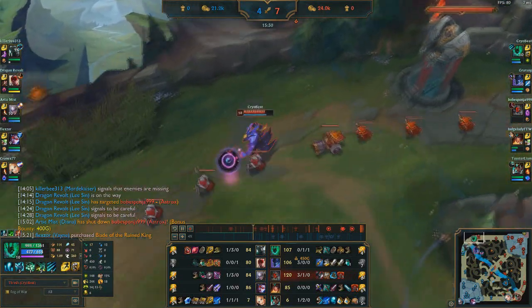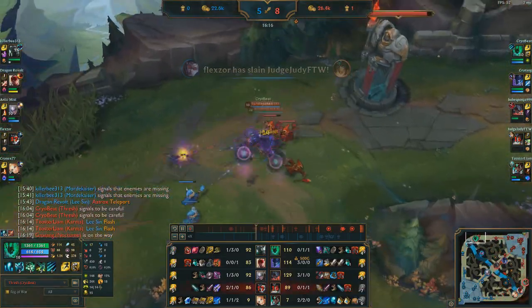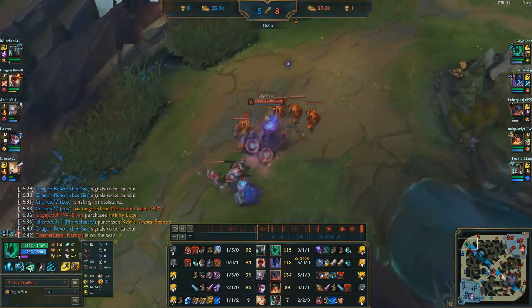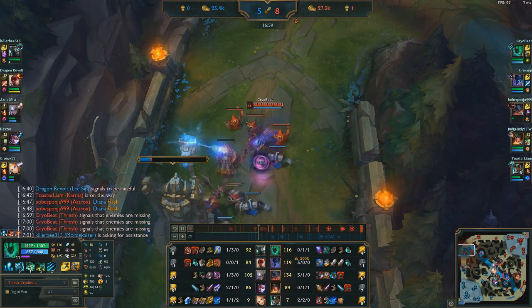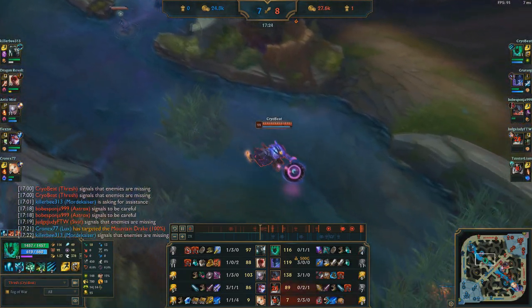The lane just keeps going — there are occasional trades and ganks, but for the most part we're just farming, and that's how I like to play Fresh. Farming a lot, playing fairly safe, and if an advantage presents itself I'll go for it. Turret plating has gone down so I'm a bit more free to roam. Mord recalls, so I just prop up that Demolish — got the cannon wave, so I'm just doing as much damage to the tower as I can.